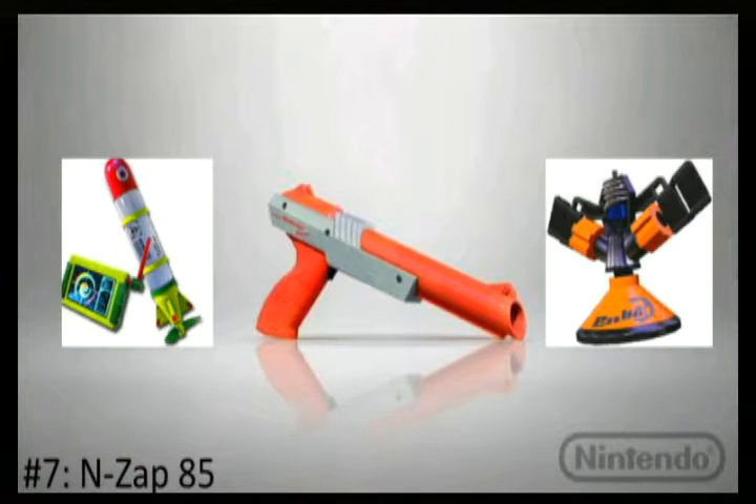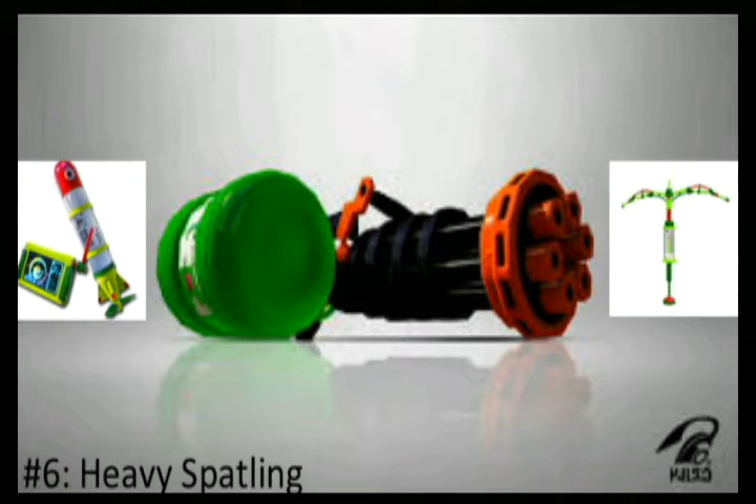At number 7 we have the N-ZAP '85. This is one of the best weapons for covering ink because it has the Sprinkler and the Ink Strike, which are the two best sub and special weapons for covering ink. It's a rapid-fire weapon and amazing at turf wars. For ranked battles, not so much — you can get killed due to its short range by snipers, blasters, and other long-range weapons. But in turf wars, just launching Sprinklers and Ink Strikes everywhere makes it very powerful. It also looks like the NES Zapper, which is cool.